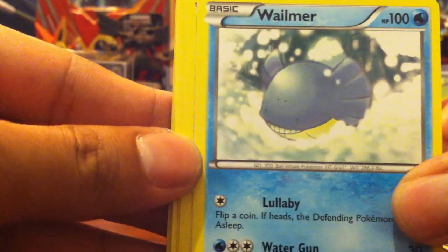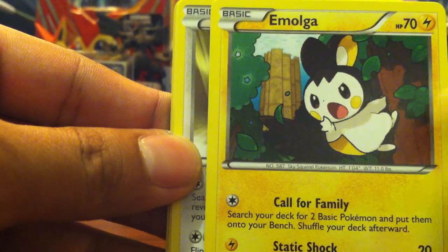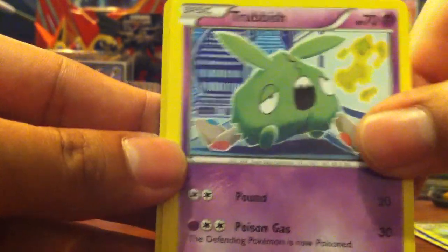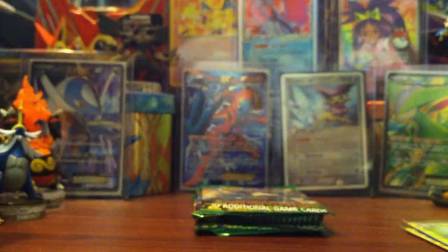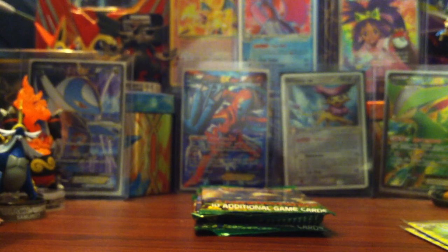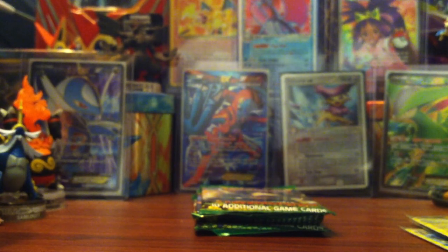Pack three we have Watchog, Tula, Scraggy, Emolga, Shelmet, Yamask, Roserade, Trubbish, and Magmar. For the reverse we have Boldore, and for the rare a Manectric. Then the Boldore reverse.